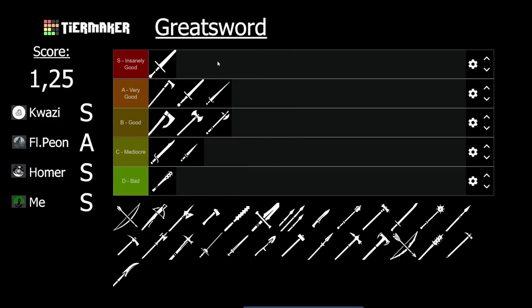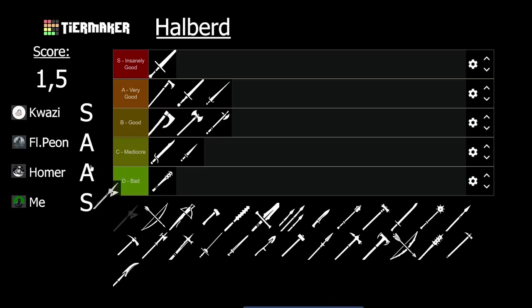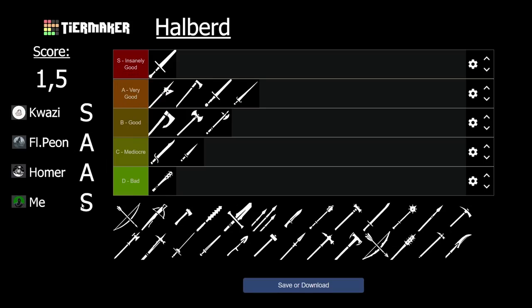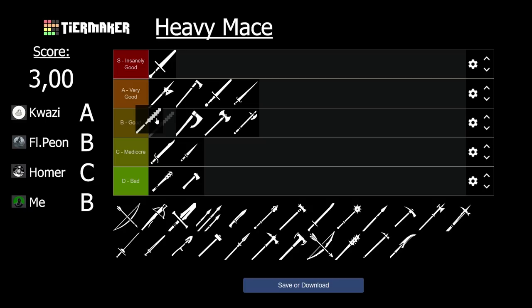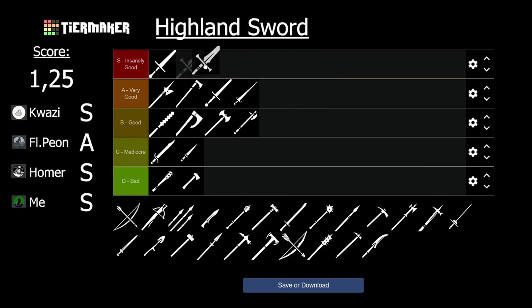The greatsword is S tier and definitely one of the top team objective weapons — good range, good damage, nice swing manipulation, and a good special attack. The weapon just feels super smooth to play. The halberd got 2 S tier and 2 A tier ratings, so we round up and put it on top of A tier. The halberd went from wood tier to almost top tier within one patch where they significantly buffed its overall damage output. The hatchet is with a perfect score of 5.0 the worst weapon on this list and D tier. The heavy mace is B tier. The highland sword is S tier, even after its nerfs — it has insane damage combined with insane range, and the fact that it is slow is not even a disadvantage in its case.